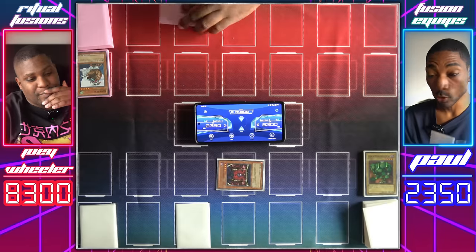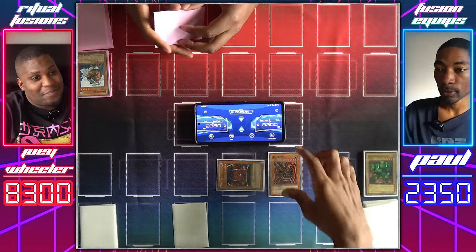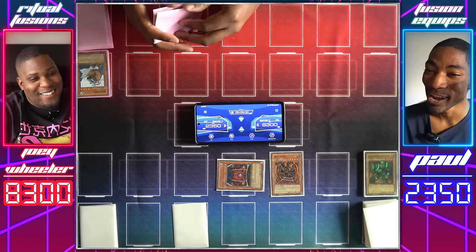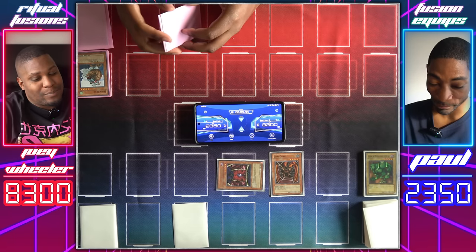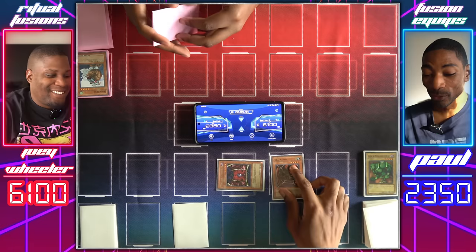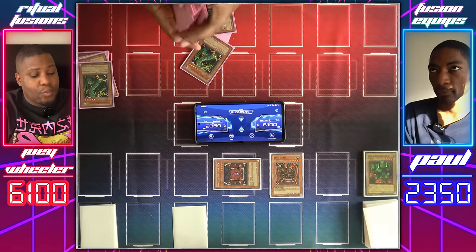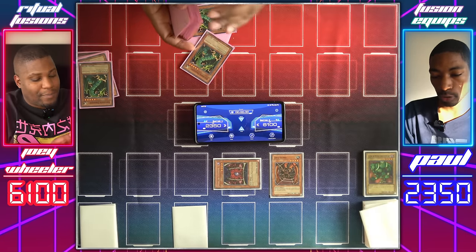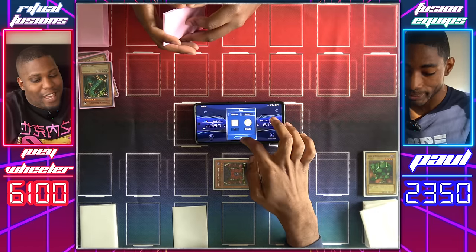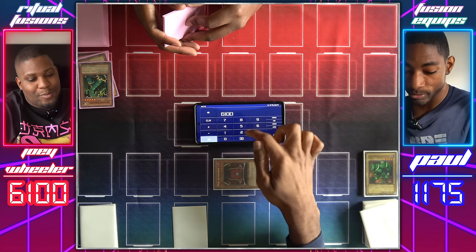Now I see why you wanted to get rid of that Sonic Bird — I had ulterior motives. I cannot have you summoning another Relinquished and ruining everything. I draw. Normal Summon the G-Rai Gumo — that's a big monster. Enter the battle phase. I'll attack and call heads. 2200! I'll take it. Draw for turn. I'll use Thunder Dragon in hand, add two Thunder Dragons — I'll pass. Attack with G-Rai Gumo again. I'm calling tails — heads. Gotta pay half my life points. I'm at 1175, but you take 2200.